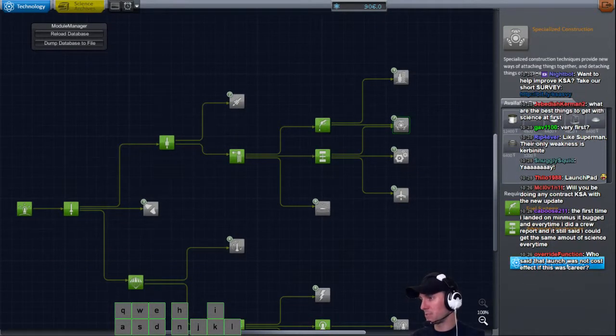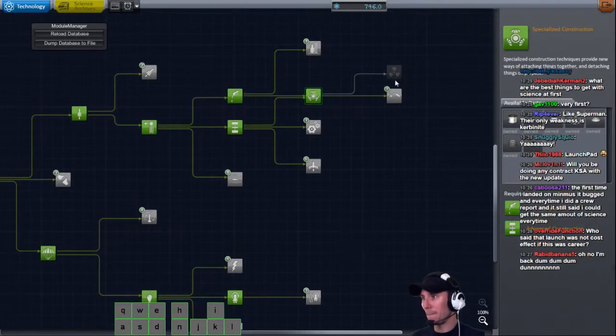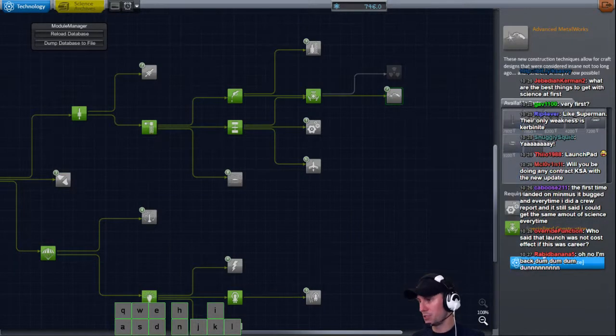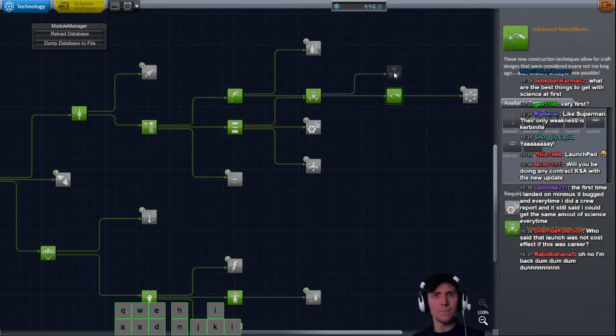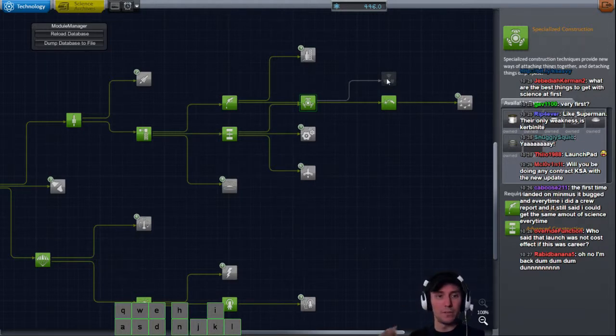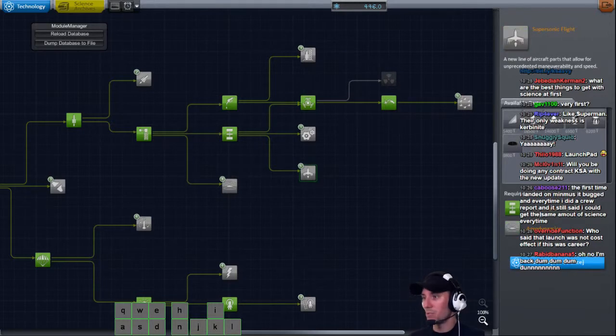I want to grab these docking ports now - that was 160. The Clamp-O-Tron Jr. to the tune of 300 - I'm going to research that as well. The requirement for the nuke engine is actually both heavier rocketry and specialized construction. That's how it looks when you need both of them. When you only need one, like this one - you need advanced construction which we have, or aerodynamics which we don't have. This is an OR and I can actually research it. It's just the nuke where you can't do that.